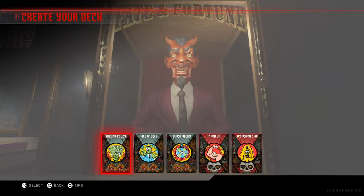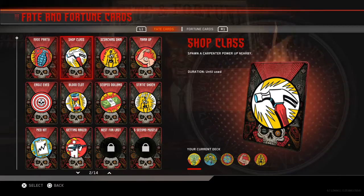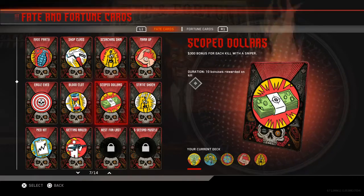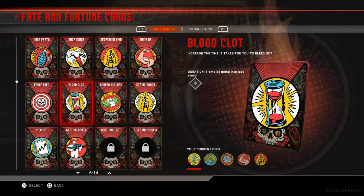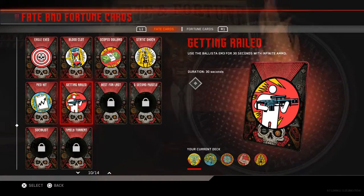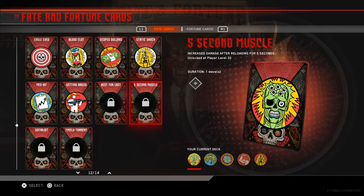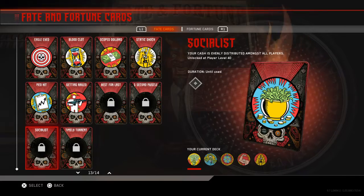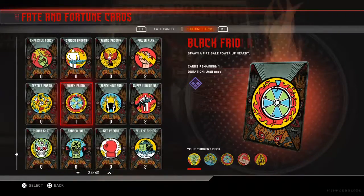Also, do Faint Fortune Cards. If you don't have any real fortune cards and just have fake cards, here's what I suggest: use Shop Class for some extra dollars, Mana Up, Blood Clot — though that depends on whether you play with anyone — and Med Kit, which also depends on if you play with others. If you have Five Second Muscle unlocked you can use that, and Socialist is a really good one too.